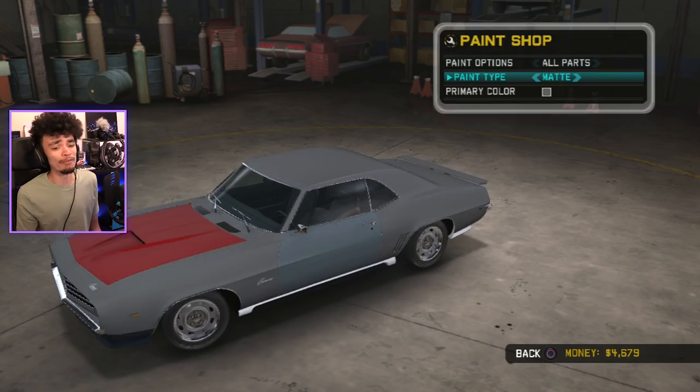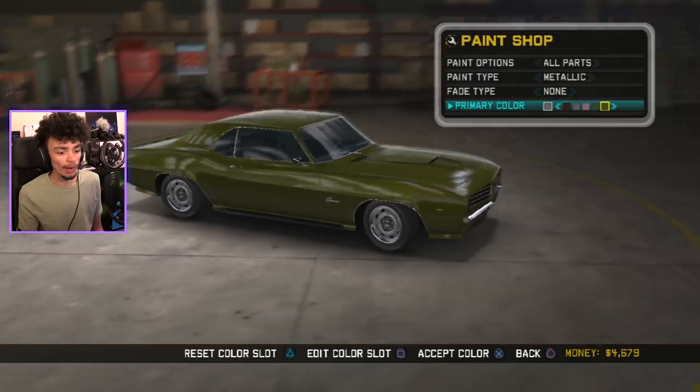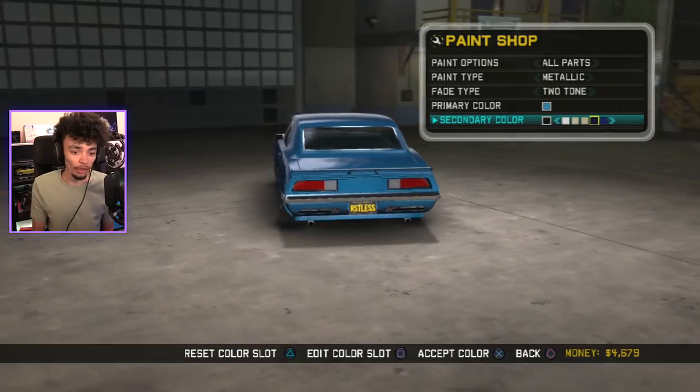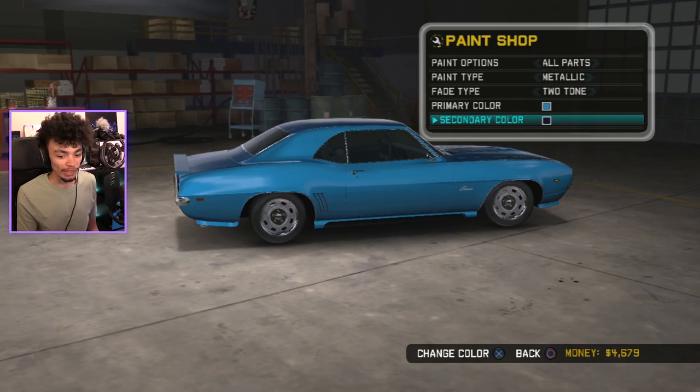I'm going to start off by painting it — ain't got no time for matte, please! We're going with a nice metallic blue, I think. Blue on a Camaro is just the colour you have to go for. Especially a '69 Camaro. On a new Camaro, everyone goes bloody bumblebee yellow like a knob. I think we've got the colour — we had to make our own custom colour. I completely forgot that you could actually do that.